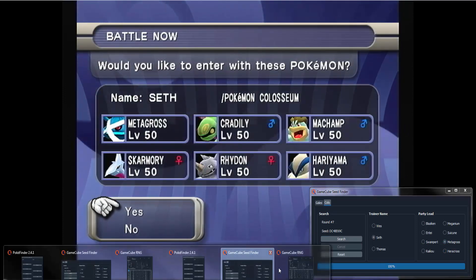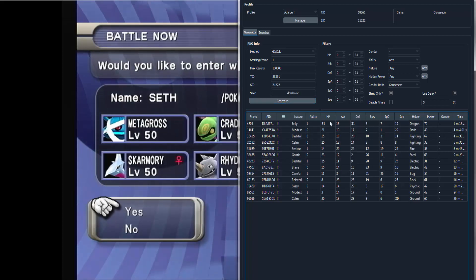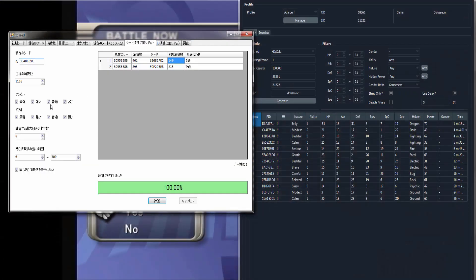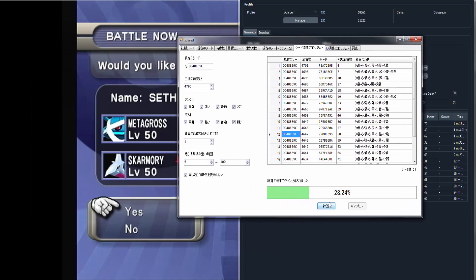Now do the same thing again — open PokeFinder in the GameCube RNG tab, everything the same as before including the use delay. Paste the seed. It looks like we have another viable candidate. Open XD Seed, paste the seed up top, and type the number of frames to advance: 4705. Lower the remainder back down to 100 and search. I found one that I like — it has 7 frames remaining.